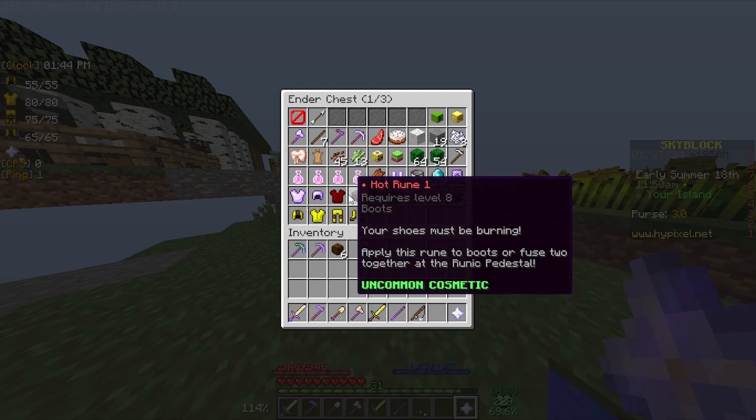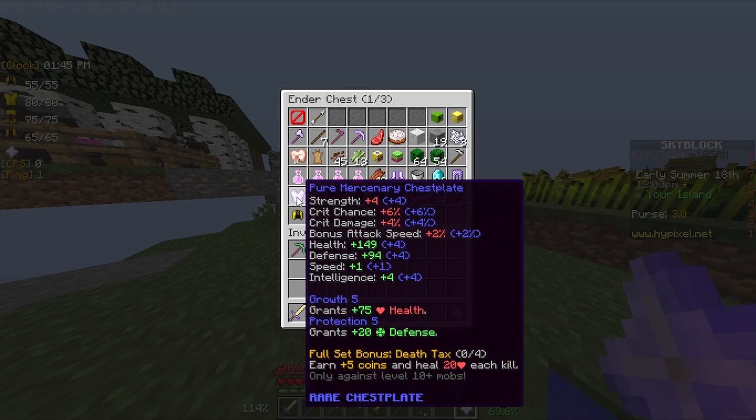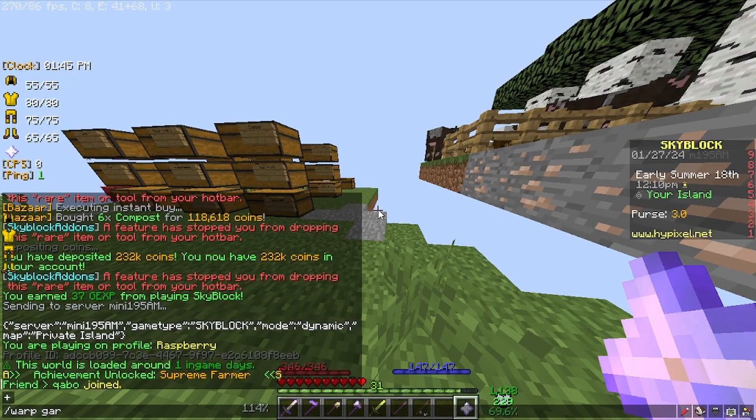This is the mercenary armor I got. And then I have the arachnese chest plate, which I don't think is as good as that chest plate right there, but I could be wrong. Yeah, we have some compost in my inventory. I'm going to warp to the garden.